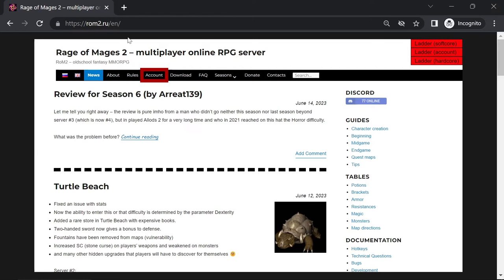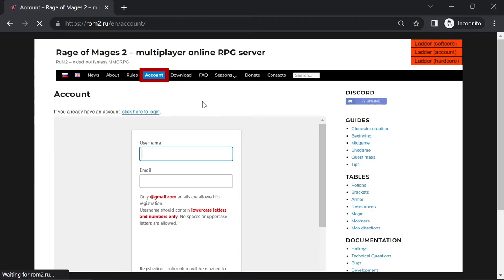First of all, you should go to rom2.ru. This is the website of the server, where you should create an account. You choose your username and email, and you will get a link where you will be able to change your password.